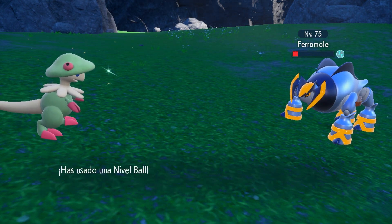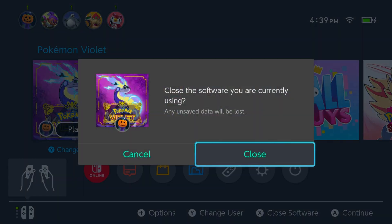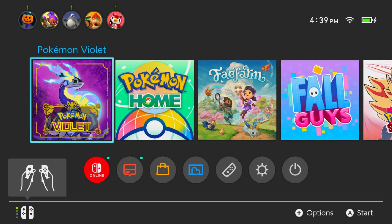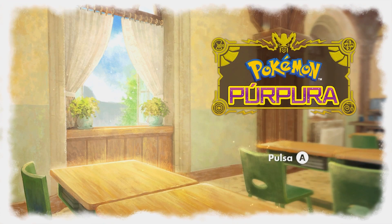In order to catch them, you have to have caught 200 Pokemon in the Blueberry Pokédex. Then you need to talk to Perrin, who is located near the entrance of the Terrarium — if you go to the bottom right of the map in the Savannah biome, she's there. She will only be there if you have already completed the Blood Moon Ursaluna quest in the Teal Mask DLC. So if you've caught Blood Moon Ursaluna, you're good to go.